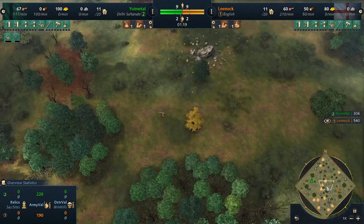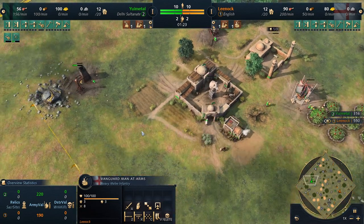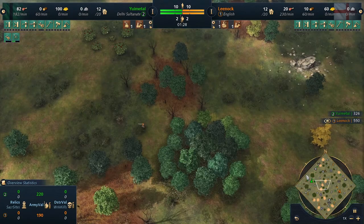Yui, if he scouts this early on, can immediately just push people onto the gold to make sure he's suited and booted. But for now, he seems completely unaware.